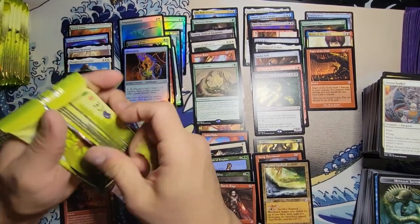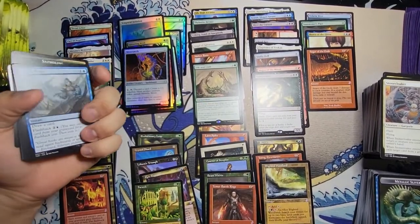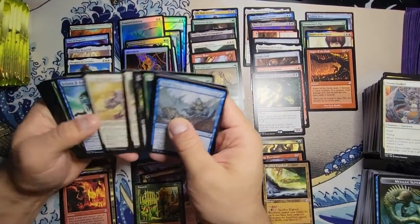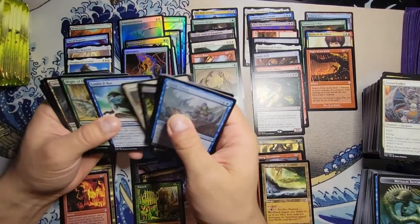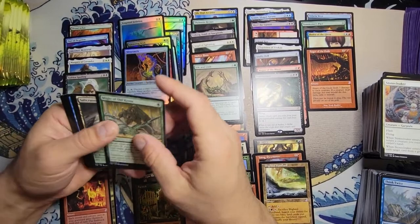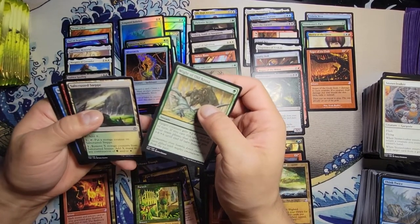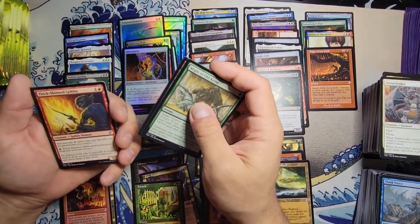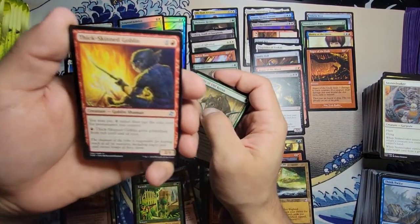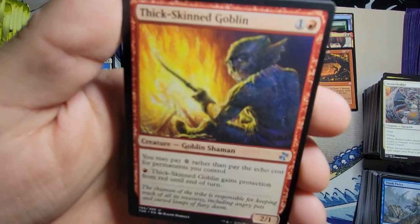I think we've only opened up two mythics so far — kind of expecting that hit, you know what I'm saying, just boom, there it is. We'll see though. Might of Old Krosa, Salt-Crusted Steep, and a Thick-Skin Goblin — look at his grin. Hey, I see you watching my video!